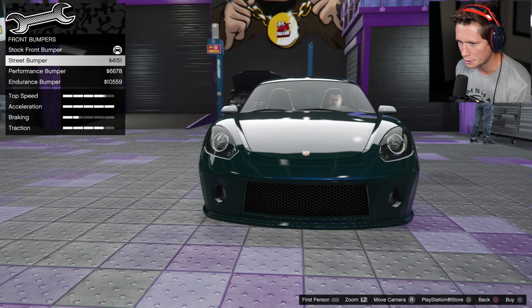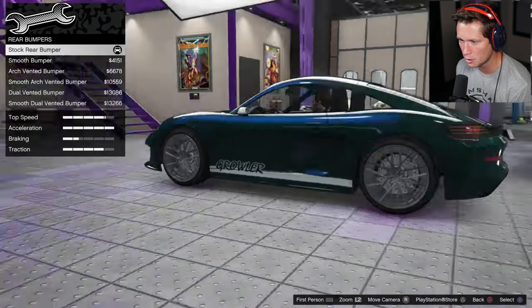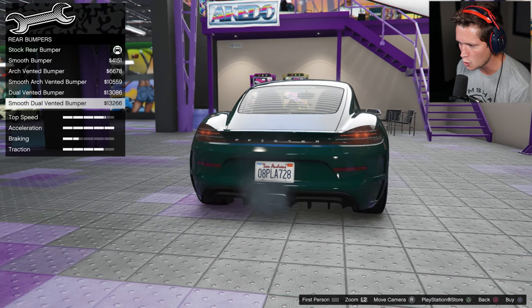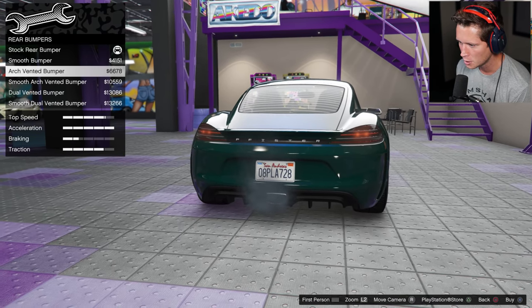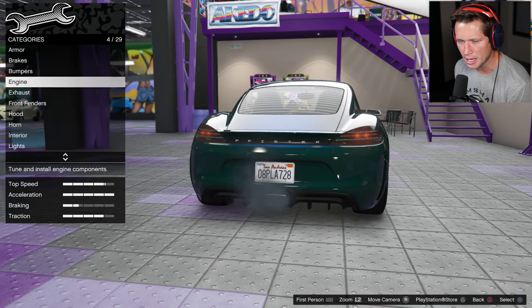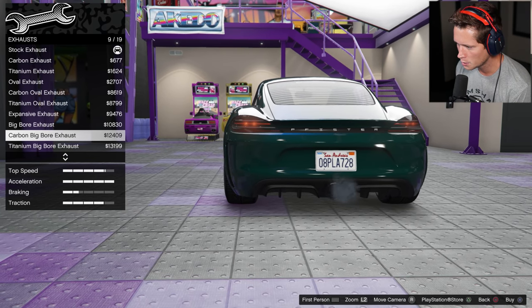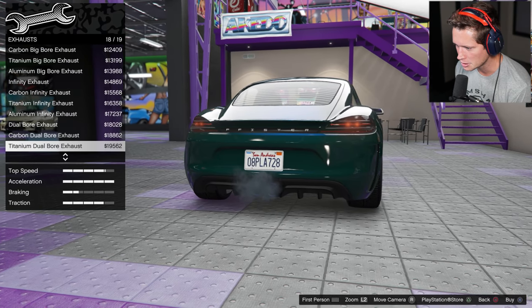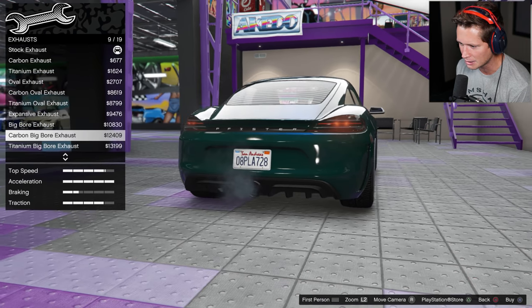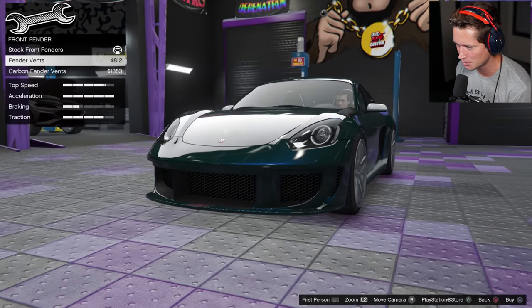For the bumper we've got the street performance or endurance bumpers — I really like the stock quite a bit more. My PlayStation controller keeps doing a double press down when I press down once. I like the side vents right there — the arch-vented bumper. We've got the doubles, I kind of like the one single with the reflector delete there — that looks pretty good. We've got new exhaust options here. These are all kind of interesting, a little bit different, there's so many different options. I kind of want something unique — I'm gonna go with the carbon big bore exhaust, haven't really gone with something like that before.